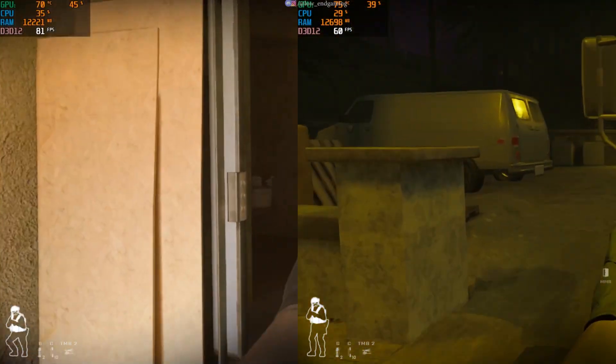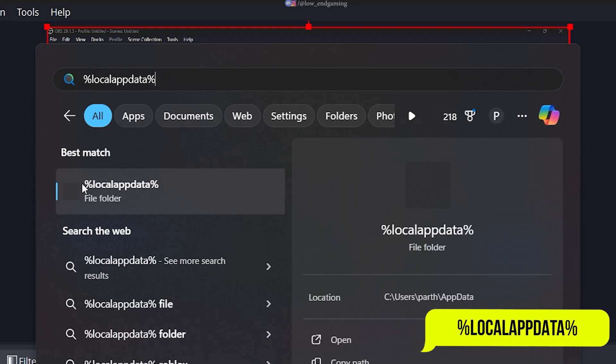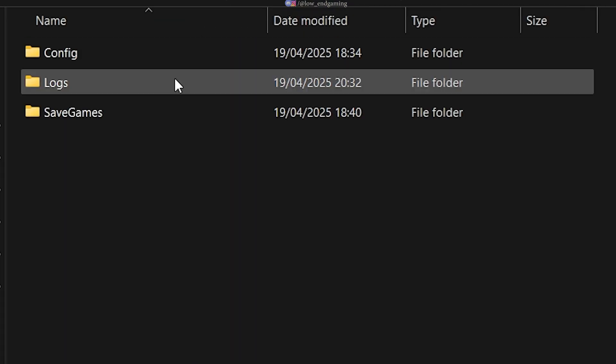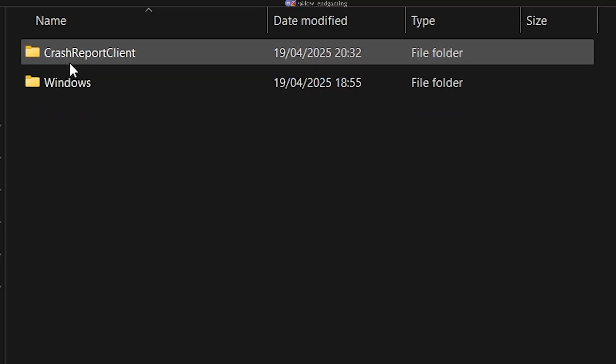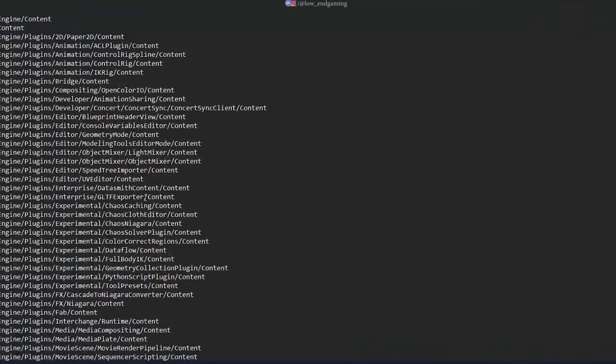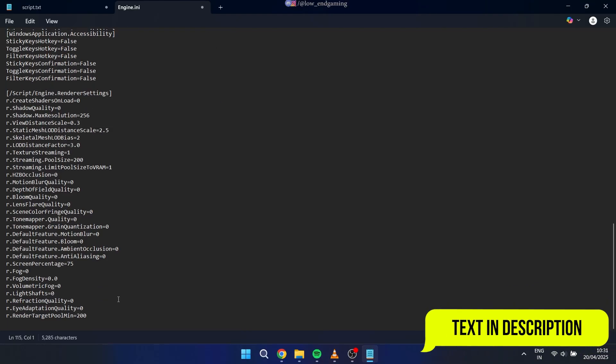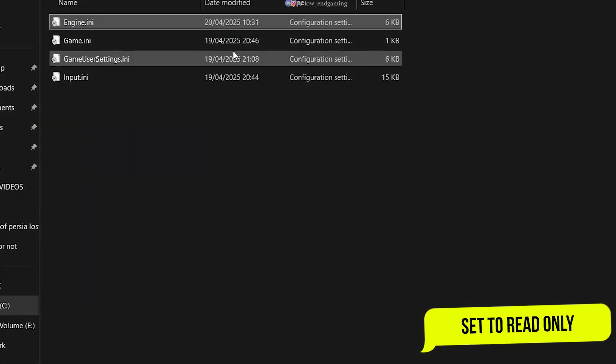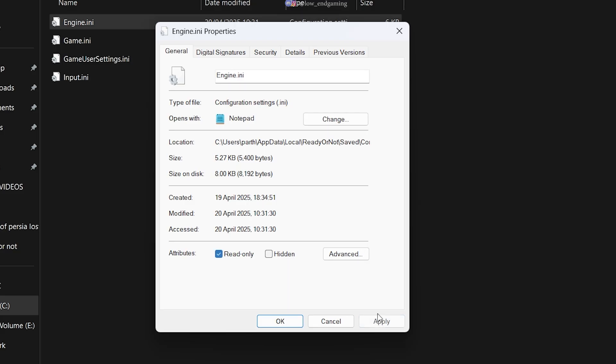For further optimization, we'll edit configuration files. Open File Explorer and navigate to %LocalAppData% > Ready or Not > Saved > Config > Windows. Locate the Engine.ini file, scroll to the bottom, and paste the optimization text provided in the description below. Save the file, then right-click it, select Properties, and set it to read-only to prevent changes.